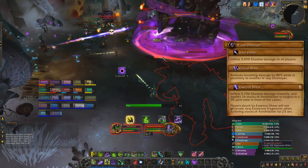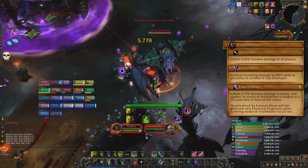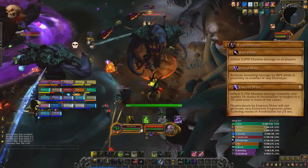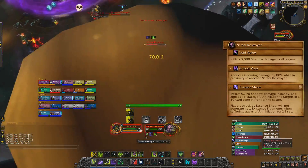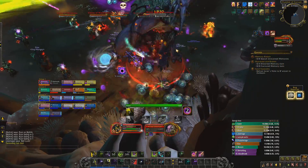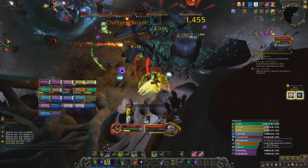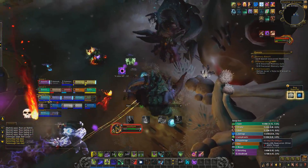The last thing in this phase is the two Naraki Destroyers. These guys hit the tanks extremely hard and also have an Essence Shear. They also had an interruptible fear, but this has since been removed from the dungeon journal and replaced by Void Volley, a cast that deals damage to the entire raid. In the dungeon journal they take 80% less damage if tanked too close to each other, but that wasn't active for us so we could stack them up and cleave them down. To summarize for live servers: spread the adds apart to avoid the 80% damage reduction, outheal the volley, interrupt and stun the Mind Flay visions, and dodge the beam that will probably one-shot you. Make sure all adds are dead before you transition back into phase 1.